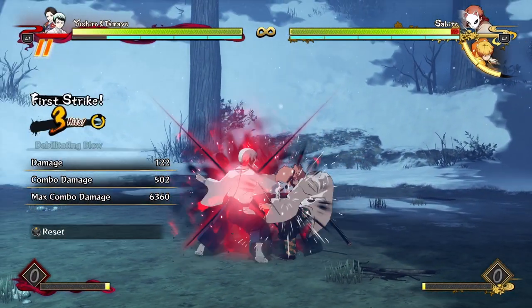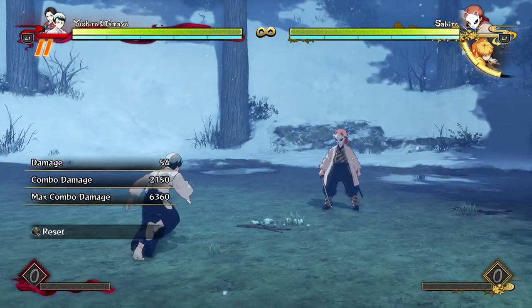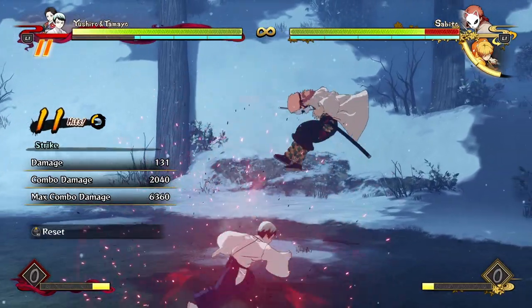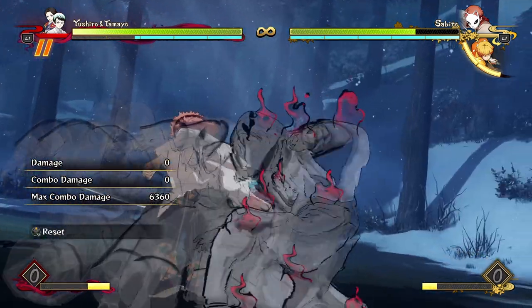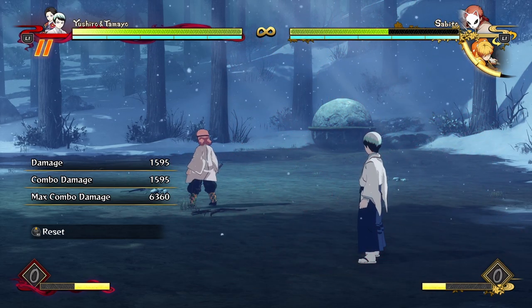Yushiro's combos all follow a similar flowchart. A simple bread-and-butter combo is a few hits into debilitating blow, dash up for free, then just do one hit into your standing special, and then go for a grab as a reset. The opponent falls to the ground and it's pretty hard to avoid this grab — it works consistently. So 30% damage, and this grab gives you hard knockdown to build back some meter. 30% damage costs you basically nothing. It's pretty awesome.